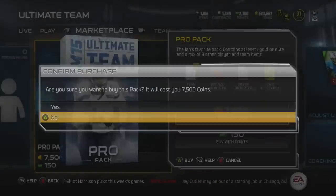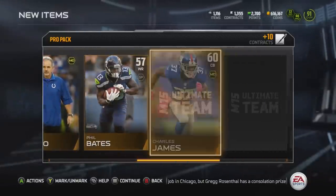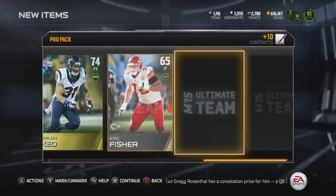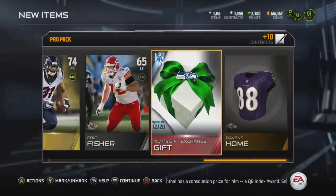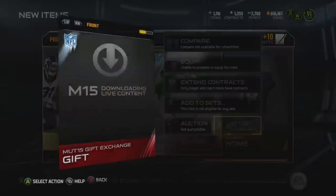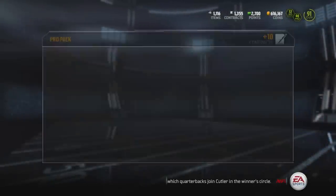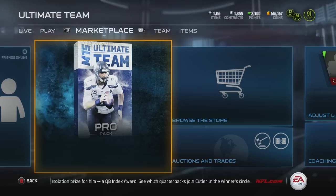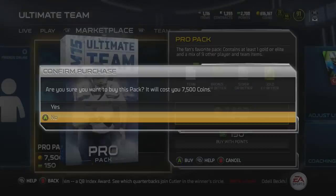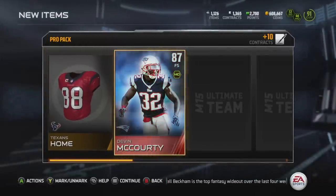I went ahead and opened up some more Pro Packs. Things are going to start heating up. In pack one, we get a Seattle Seahawks gift — you can open this one on December 20th. You can't trade these for other gifts, but I'm going to keep it. Since we got a Christmas gift, I kept on opening. In pack number two, the second card is an elite Devin McCourty.